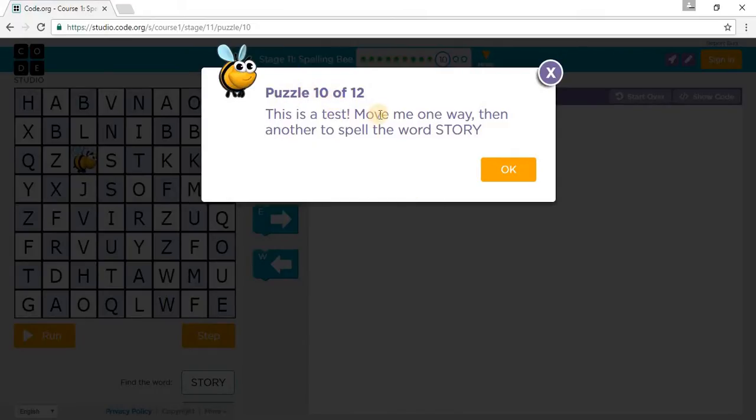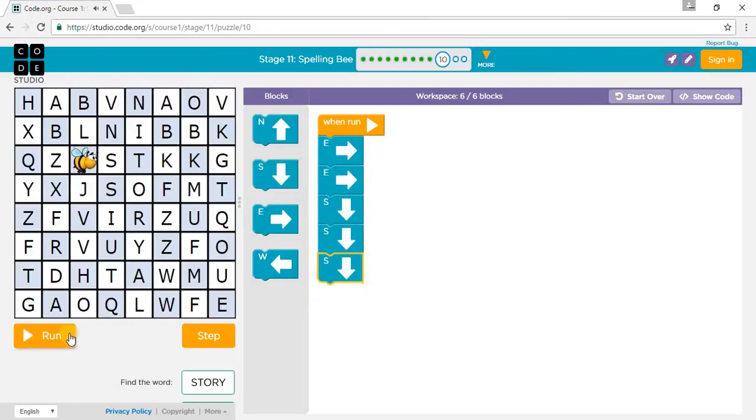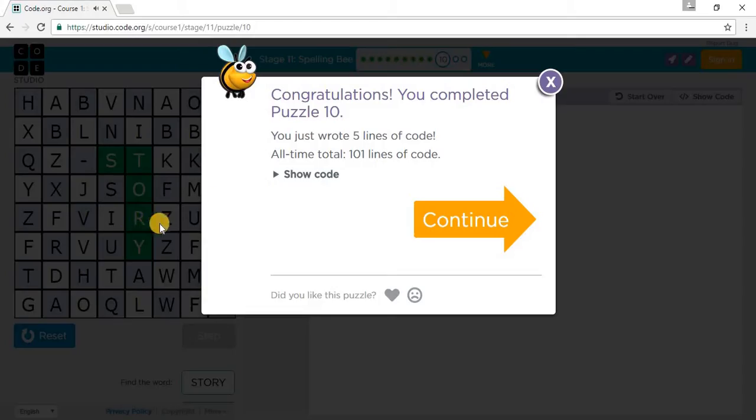Puzzle 10 says: this is a test — move one way and then another to spell STORY. S-T-O-R-Y. So we go one east, another east, a south, a south, and a south. Press run. We've completed Puzzle 10.